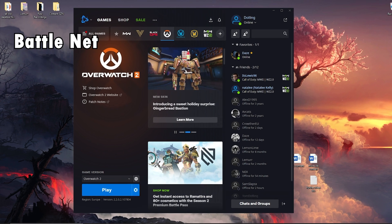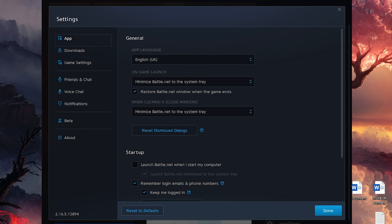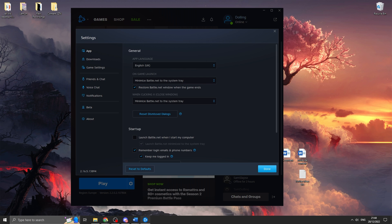The first thing we're going to do is take a quick look at Battle.net. Come over to your game — Overwatch 2 — click on options, go into game settings, and click on app. Within the app, I'd recommend changing the on-game launch setting from 'keep Battle.net open' to either 'exit completely' or 'minimize to system tray' — just to release the CPU and reduce RAM usage a little bit.